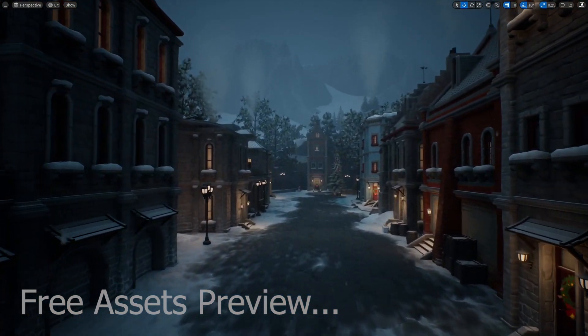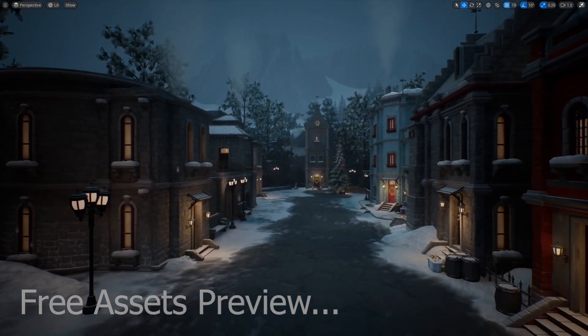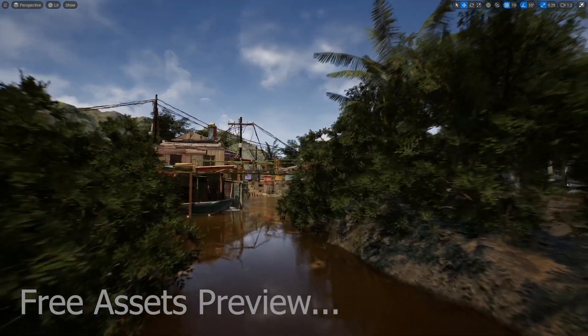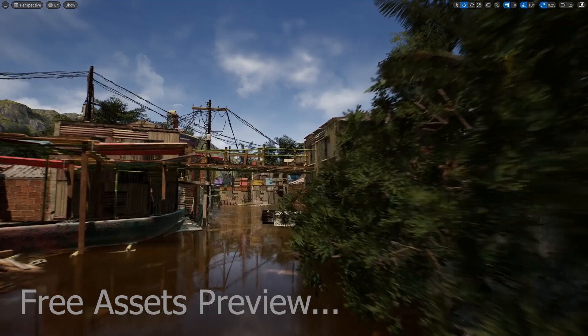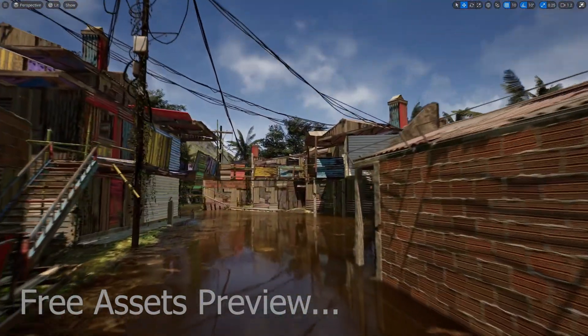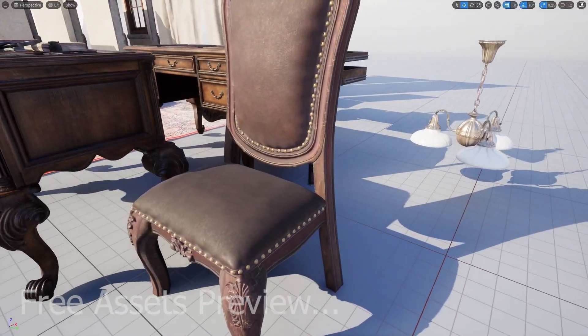Hello guys, welcome back to another video. In this video we are checking out the free assets for the month of June. For all of those who are new to Unreal Engine, every single month Epic Games gives away five free asset packs on the Unreal Engine Marketplace. You can pick them up for free this month and keep them forever.